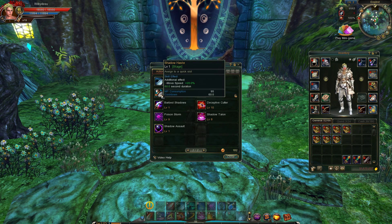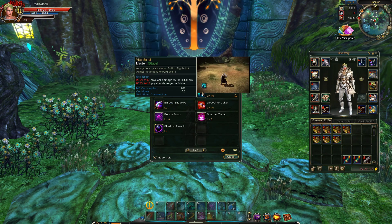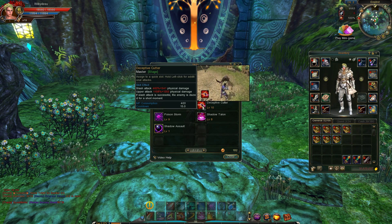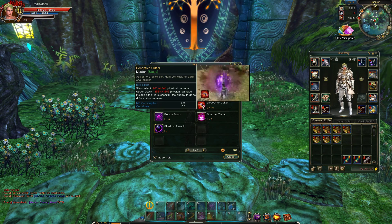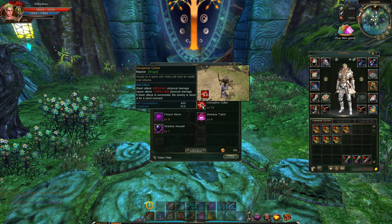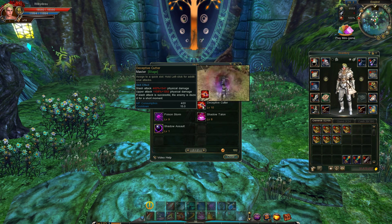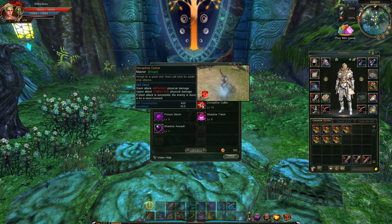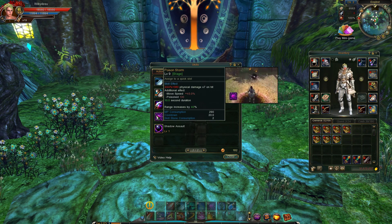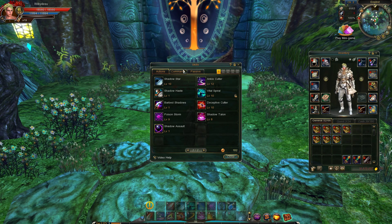Shadow Haste and Barb Shadows are basically 100% uptime without any cooldown reduction at all, so I think these are very good for PvE. Vital Spiral — really good scalings. Deceptive Cutter got buffed, so it does more damage than it used to, and I think it also has an iframe. At least in the patch notes it says invincible by upper attack, so I think the uppercut will now have an iframe — not sure if that's for PvP, but at least in PvE it should. Poison Storm and Shadow Talent are generally very good skills.